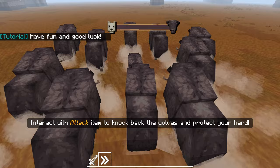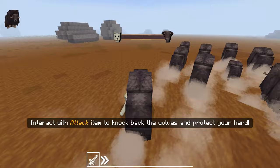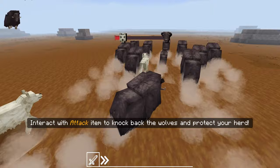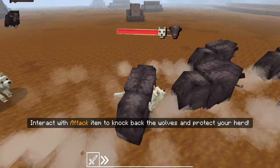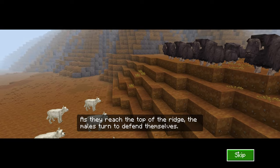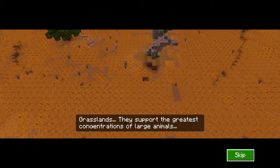Interact with the attack item to knock back the wolves and protect your herd. So we gotta knock these guys back as well. Get him away — get them all away. Although there is one in the middle I need to knock all the way back. Yes! I probably should have lost that there, but I'll take it. The herd race to higher ground. As they reach the top of the ridge, the males turn to defend themselves. Two more trophies added to our room.